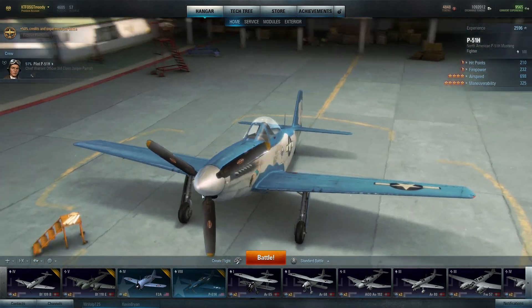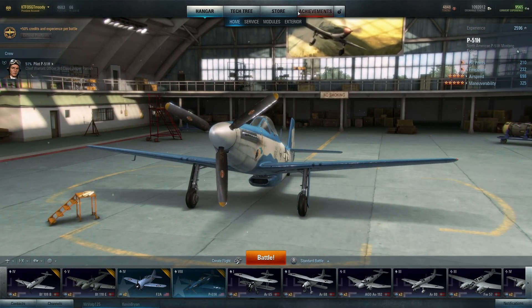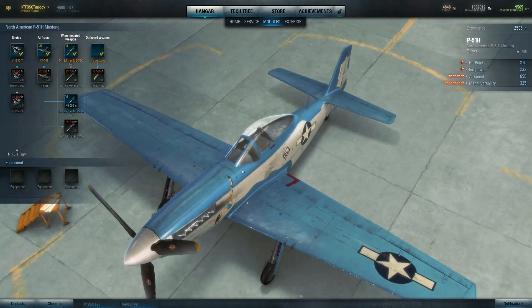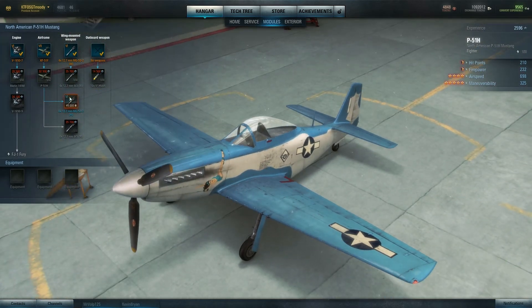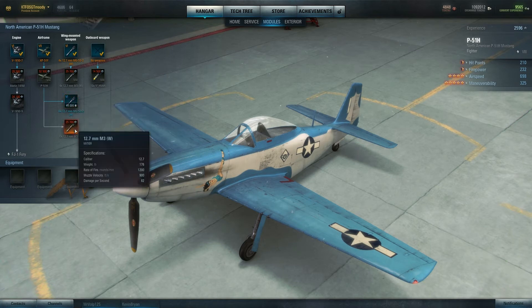And here — this is the P-51H. Actually it's F — it's the F version, not the H. But it's the H in the tech tree. So I will see you guys in the next video, and hopefully by then we'll have something different. Hopefully I can do a review of this thing and get at least these six machine guns and then get these ones here.